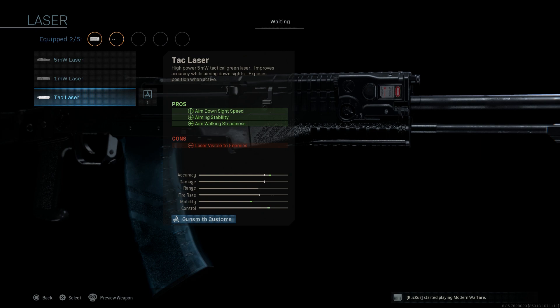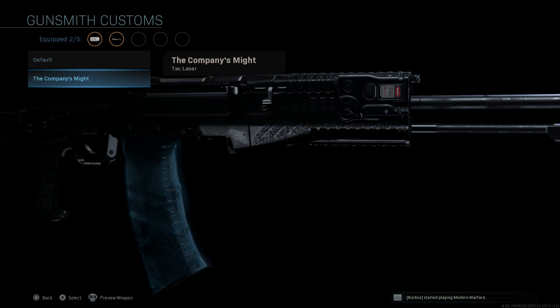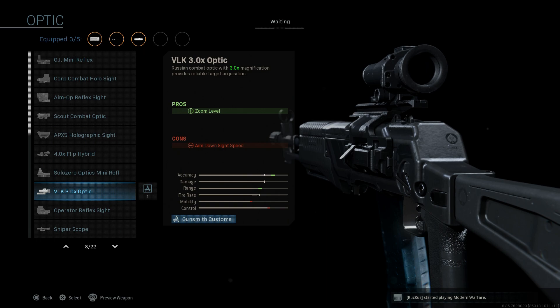For the laser, we're going with the Tack Laser, which assists with aiming stability, ADS speed, and aim walking steadiness. The downside is that the laser is visible to enemies when you're ADS-ing, so be careful not to give away your position. You can see the cosmetic difference — on the base version you get a tan PEK 15 Tack Laser, while the Company's Might blueprint has it in black.